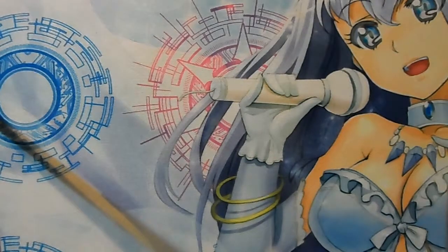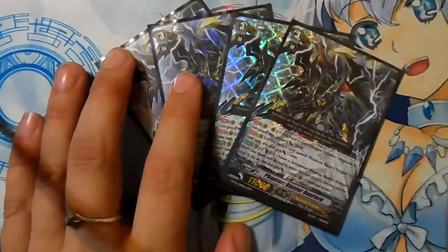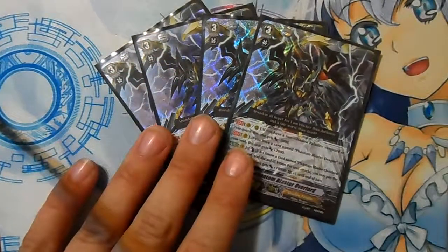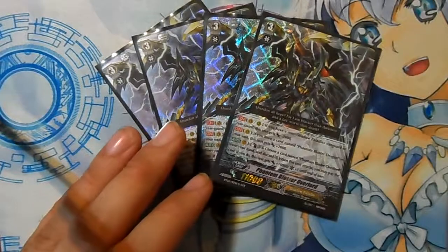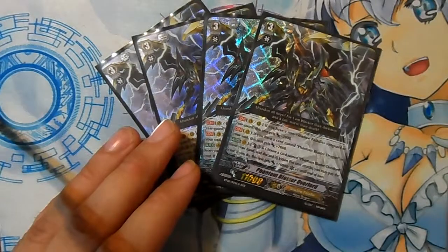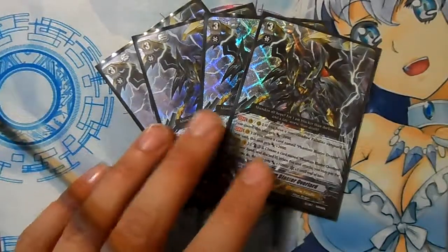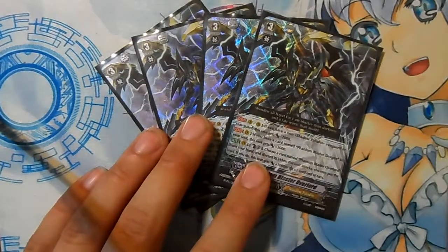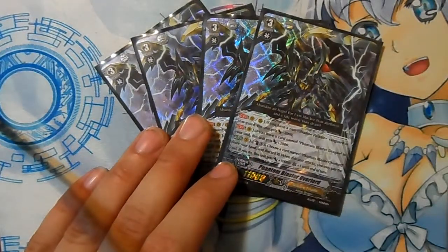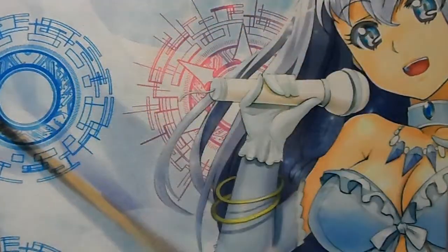Last but not least, we got the Crossride for Phantom Blaster Dragon — Phantom Blaster Overlord, four copies of him. As long as you have Phantom Blaster Dragon in his soul, he gets 2,000 power. If you don't have Shadow Paladin units, he loses 2,000 — but my whole deck is Shadow Paladins. His Persona Blast: Counter Blast, choose a copy of Phantom Blaster Overlord and discard it. When this unit attacks, if you pay the cost, it gets 10,000 power plus one critical until the end of that turn. It's a terrifying skill.